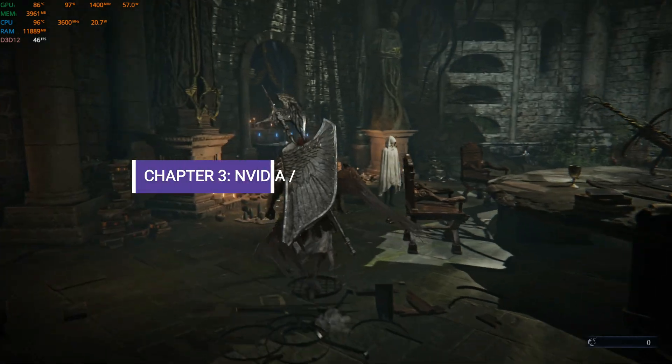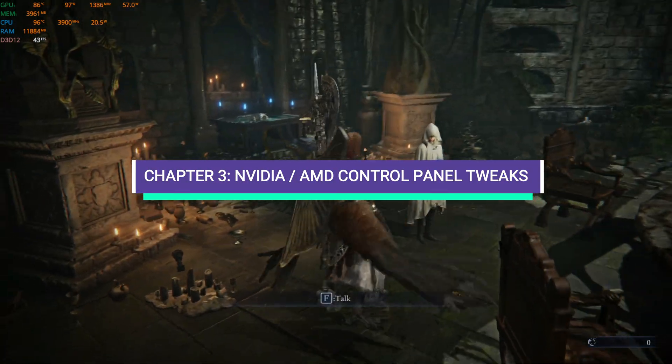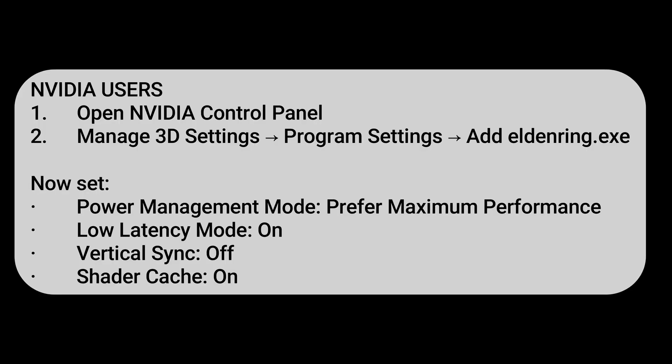Chapter 3: NVIDIA Control Panel Tweaks. NVIDIA Users: Open NVIDIA Control Panel. Go to Manage 3D Settings, then Program Settings, and find EldenRing.exe. Set Power Management Mode to Prefer Maximum Performance, Low Latency Mode to On, Vertical Sync to Off, and Shader Cache to On.